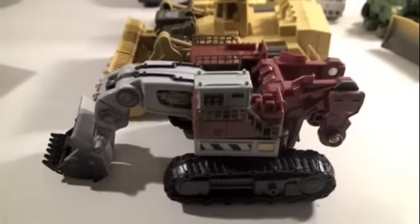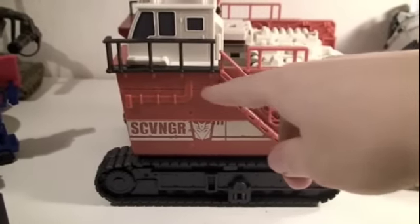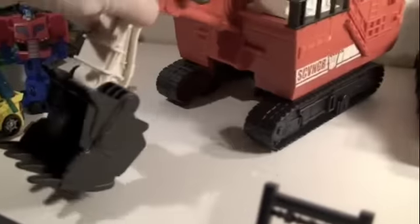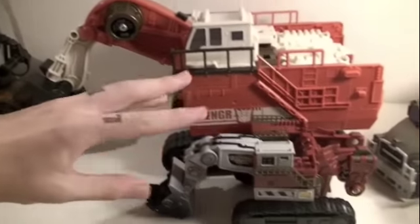Just a little size comparison — Scrapper and Hightower are voyager size, compared to the voyager Demolisher. Speaking of which, here is Demolisher's brother Scavenger. He has 'SCV' as his initials and a big old Decepticon symbol. The little cab part is a little curved unlike Demolisher's. His big old shovel thing has pretty good articulation — you can see it can go all the way down. He rolls pretty good.